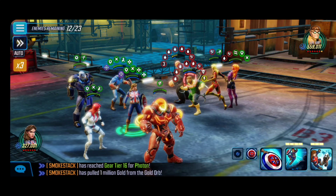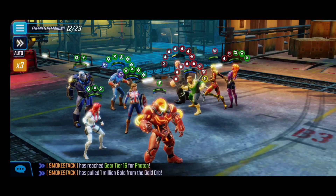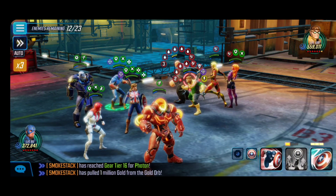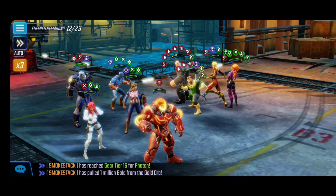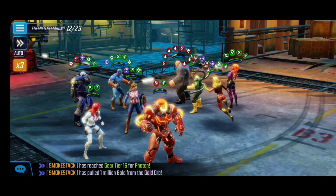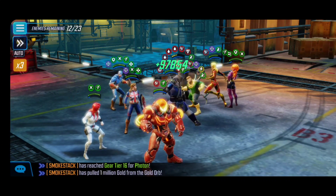At this point we're left with four characters — Kingpin, Doc Ock, Titania, and Moonstone — and they're really not going to be an issue. We can take our time slowly taking down each one. Keep in mind you do need to do a full clear before the last and final wave spawns. The only thing to be mindful of is Doc Ock's ultimate — he flips everything — so watch out when he uses that ability. Other than that, pretty straightforward wave.